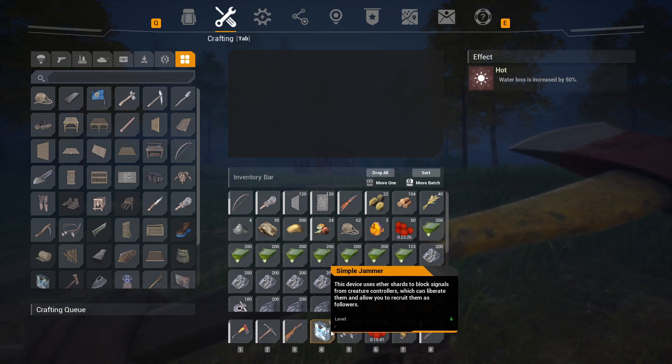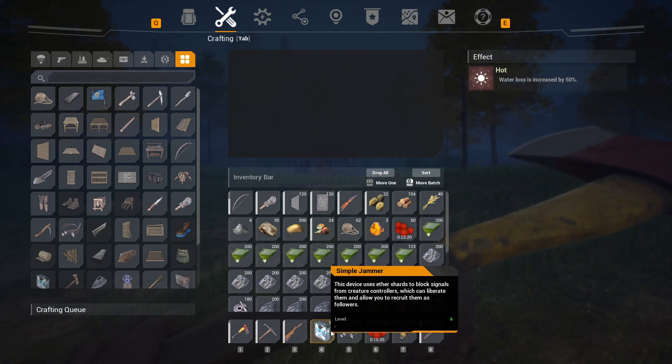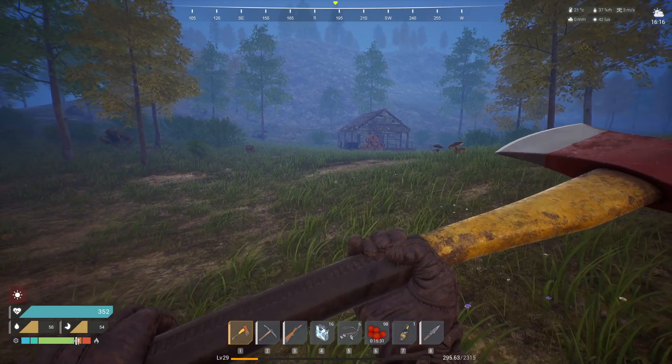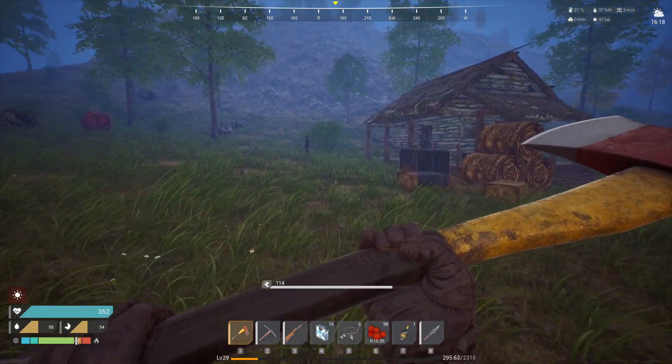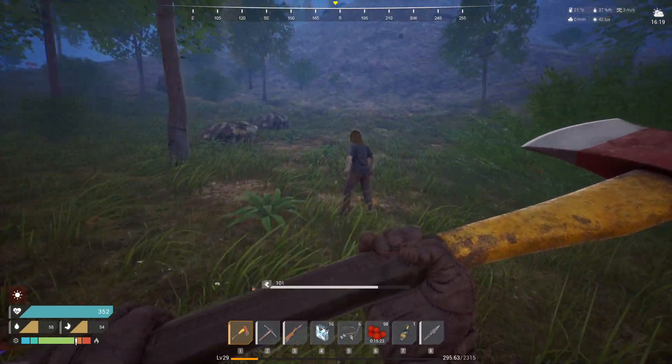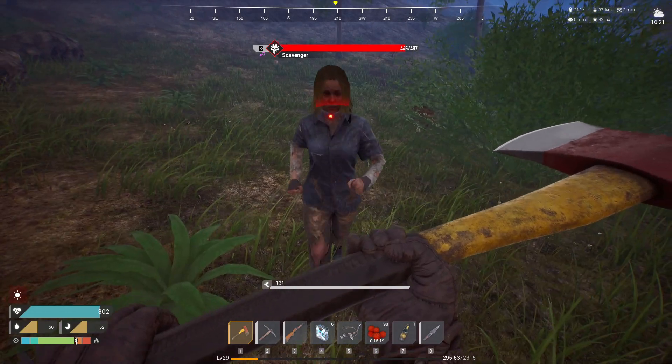I've currently got 16. You're going to need those, and you're also going to need either fruit pies, some cooked meat, or some wild berries. Then what we're going to do is come over to this enemy and attack them until an icon comes above their head. So we come over to this enemy and we attack them and hit them again.